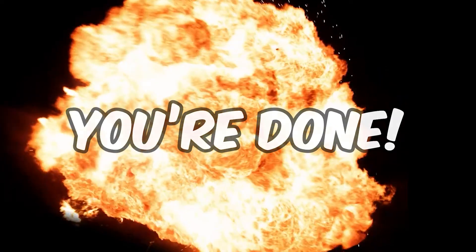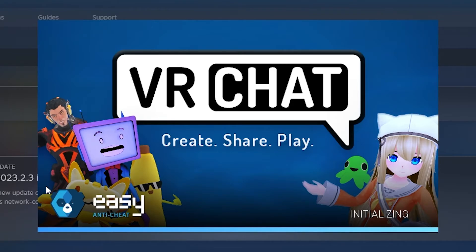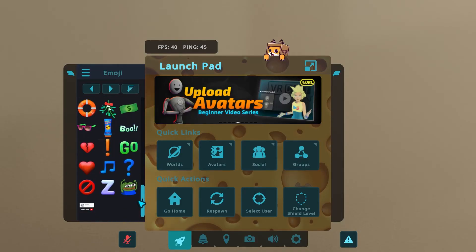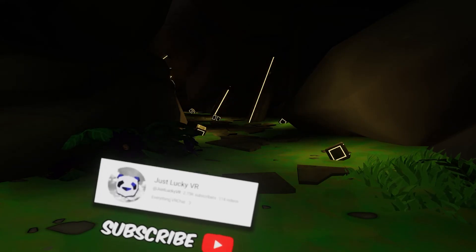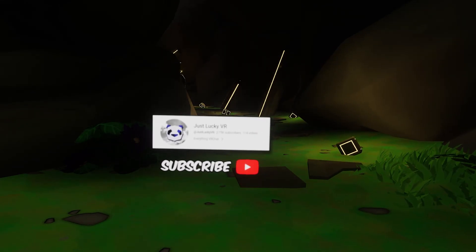After that, boom, you're done. Just open up VRChat, look at your emojis, and you'll see your custom emojis at the bottom of the list. And that's all. I hope this video helped you out and if it did, feel free to subscribe for more VRChat videos in the future.